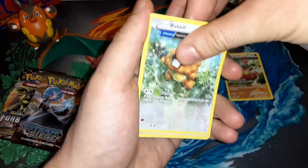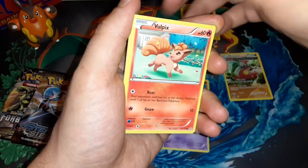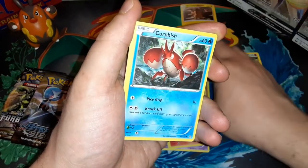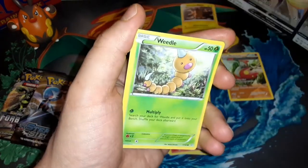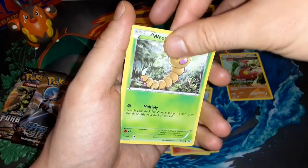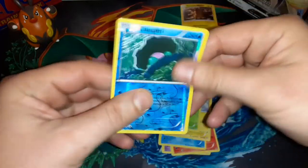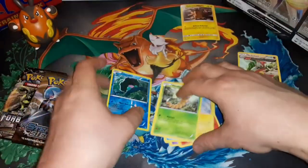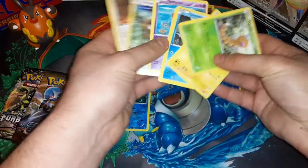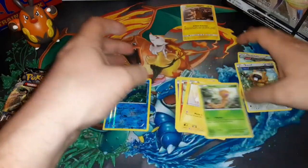Cards from this pack: Bidoof, Tentacool, Vulpix, Corpish, Tynamo, Weedle — gen one, love it. Oh, the reverse — Primal Clan Peril, yes! This was a non-holo rare — I didn't know they made them. Getting Primals, also another full art Bidoof. That's kind of cool I guess, and they stopped doing that.